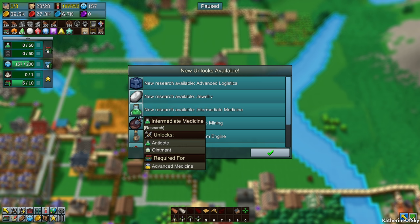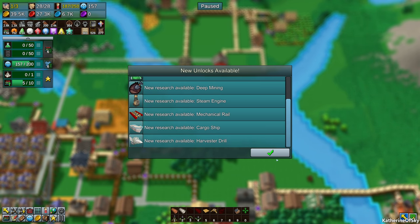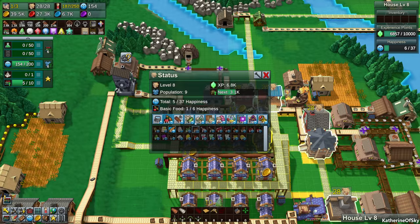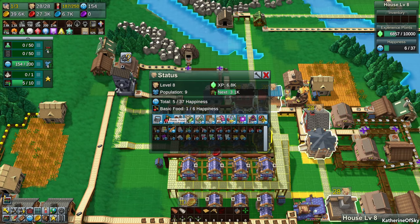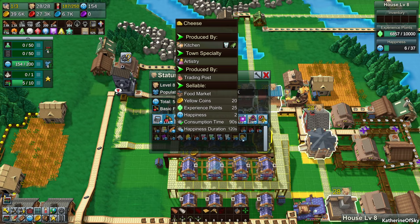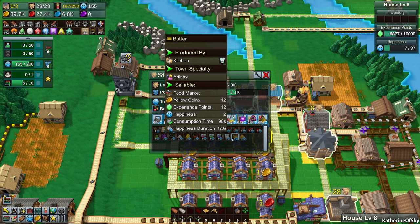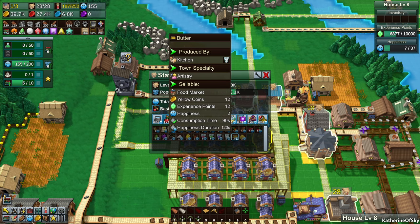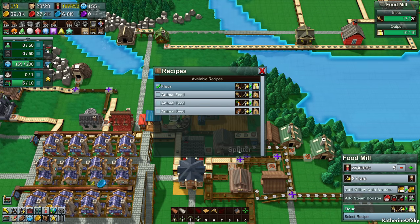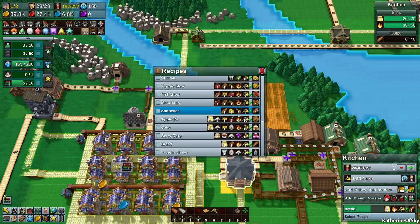We can get advanced logistics, jewelry, polished stone, intermediate medicine, deep mining, steam engines, mechanical rails, cargo ships, harvester drills. We're kind of barely on the happiness scale — it might be that we need to start providing more categories of things. With basic food maybe we provide two happiness items. Let's see — cheese is made by a kitchen. There's also butter. Can we make butter or cake? Basic food is butter and cheese.